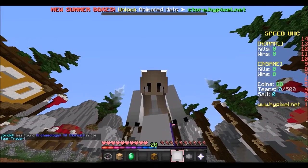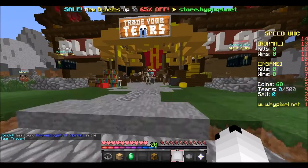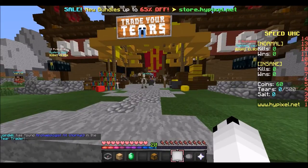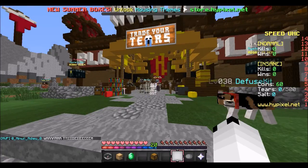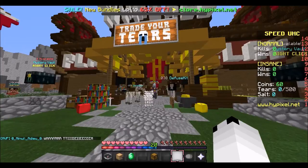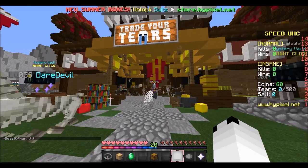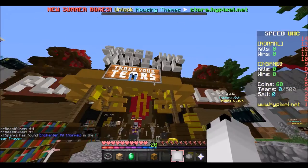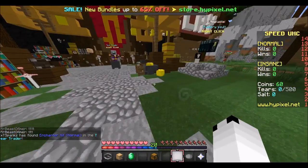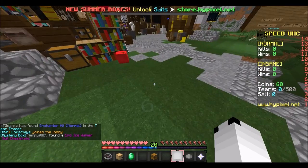It's like based around kills, because when I saw there was like a tier trader and everything, I was like, they're expecting us to get a lot of kills — this is UHC. So I played a game because I was really confused. I was like, what the heck, trade your tiers, I don't want to trade them. But yep, so that is what is up. And we're going to play a round, see how we do. We'll probably play a few rounds.